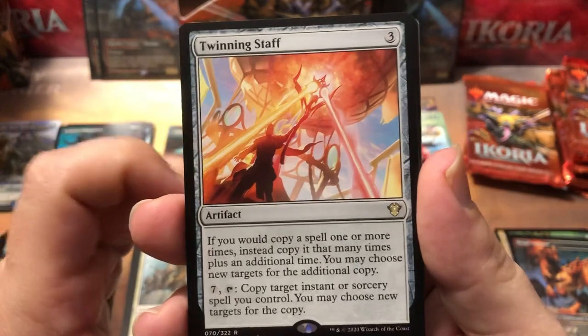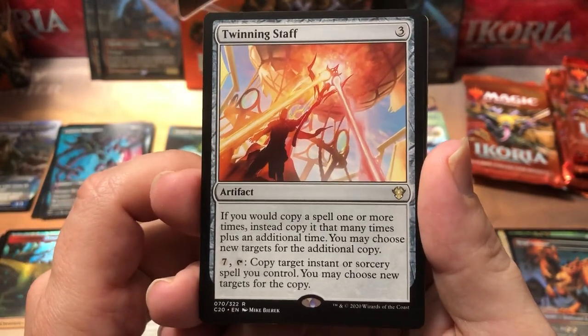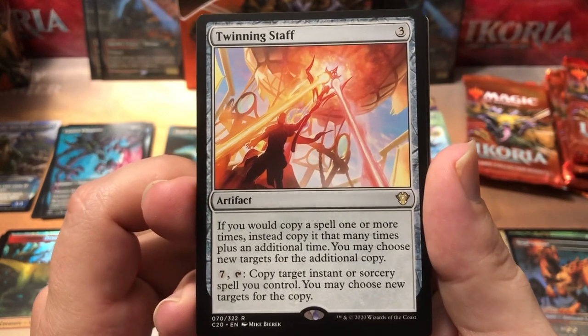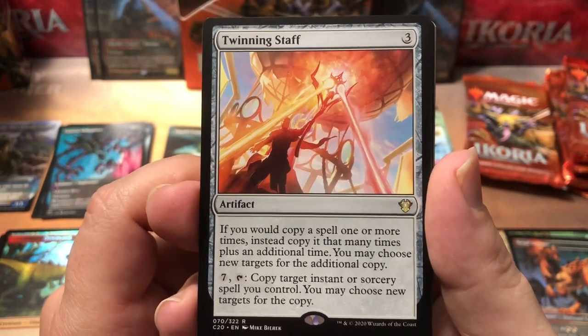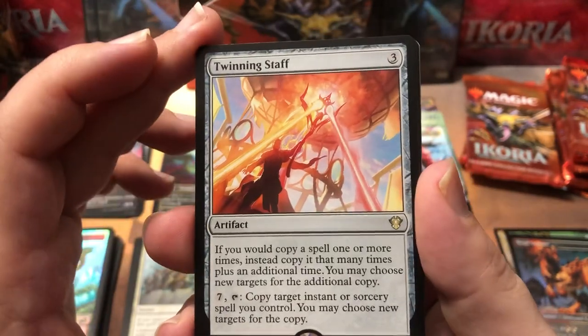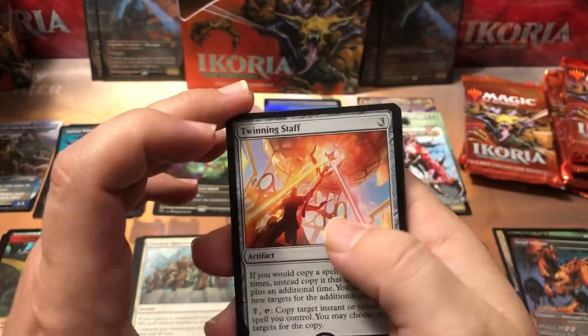A Twinning Staff — that's a nice one! One of the commander cards I was actually hoping to get extras of because this one's fun. Fork was one of my favorite cards back in the revised days when I started — I loved Fork. Lightning bolt, Fork — six damage! So anything that copies spells like that I love, and this Twinning Staff is great for me. A Mercurial Ultimatum is our extended, and a Lava Brink Venturer is our foil. I like him — protection from either odd or even is awesome.